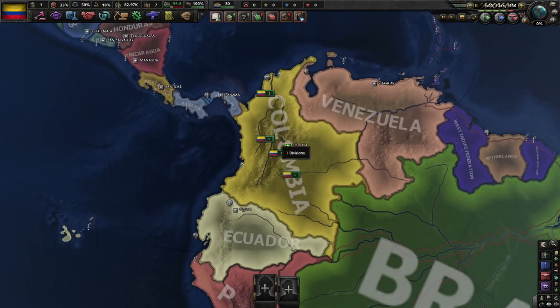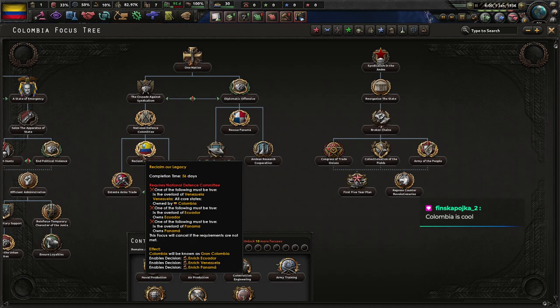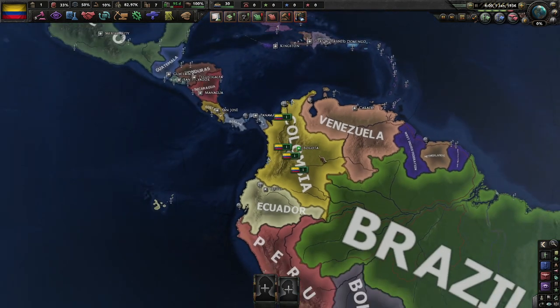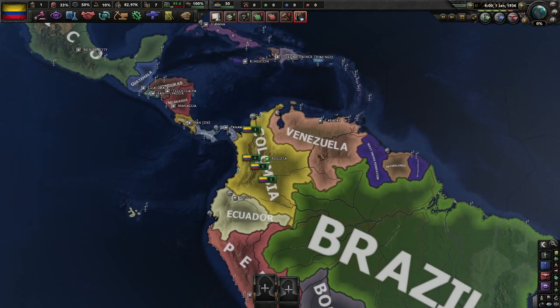So what is our plan for this series? My plan is to form Grand Columbia. I don't think I've ever seen AI form Grand Columbia. We're going to form Grand Columbia, then we're going to join up with the Reichspakt. I think that seems like a fairly straightforward thing to do here.